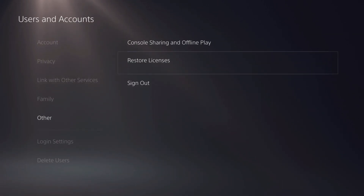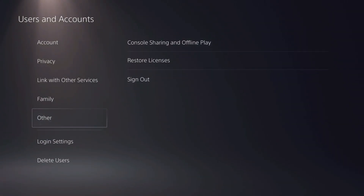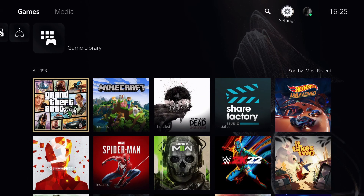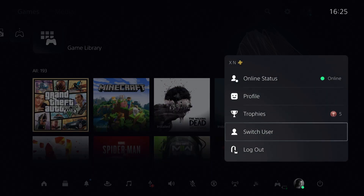Go back and also restore the licenses. Once you restore the licenses, go back and log out or switch user, then try to play that game on the specific account you want to play on.